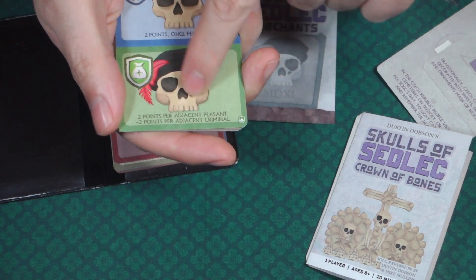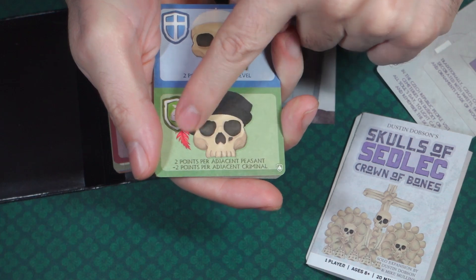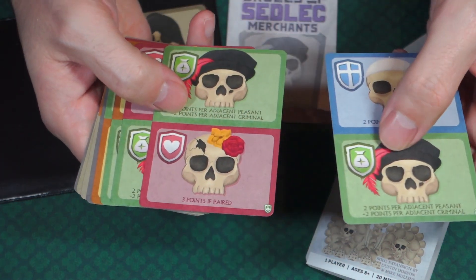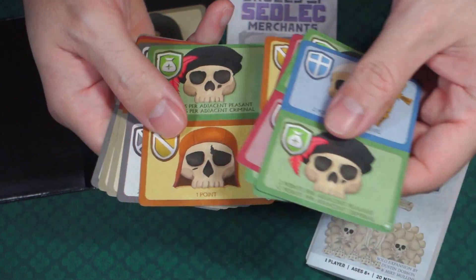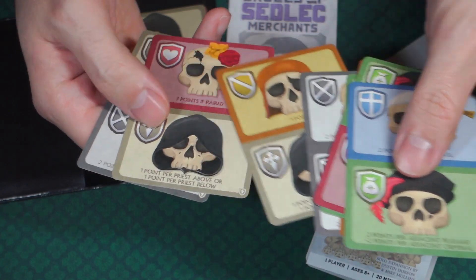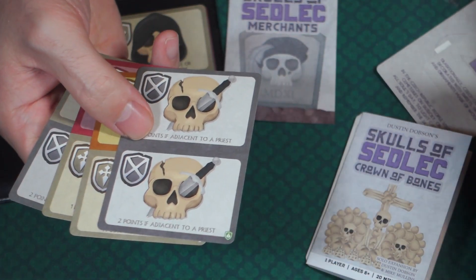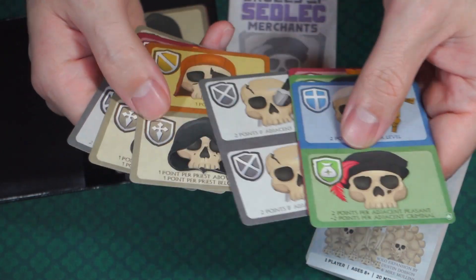It looks like the Merchant symbol is this green one right here with the little feather in their cap — it kind of looks a little bit like the Poet. So these are the Merchant cards. Let me count them: one, two, three, four, five. I don't know exactly how many cards each expansion comes with, but let's see if we can figure it out.